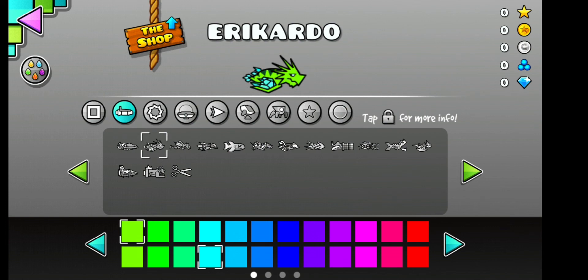Buy in the community shop. Complete the Death Gauntlet. Follow Robtop on Twitter. Find in a random chest in the treasure room.